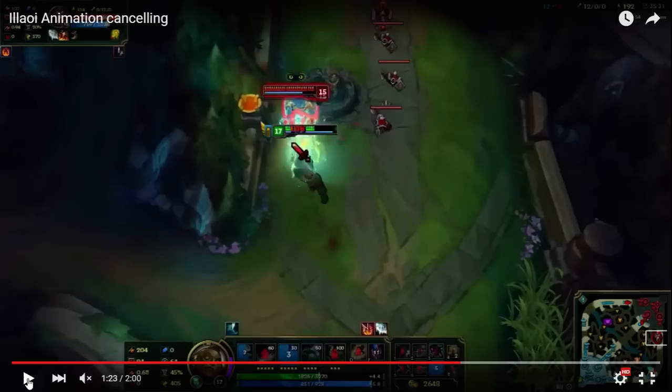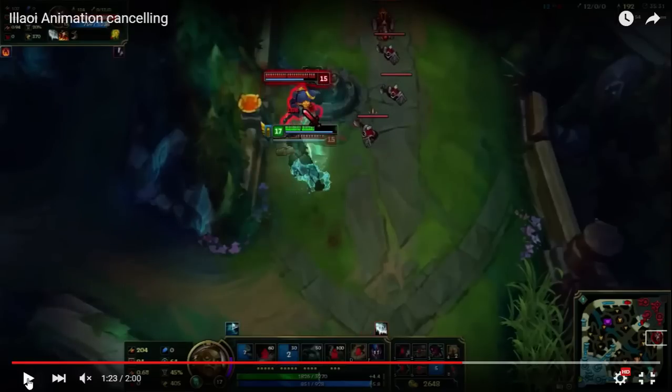And there's the first instance of damage. And boom, there is the Spirit on the field. So what this does is it's going to make Ambient Tentacles immediately proc twice.